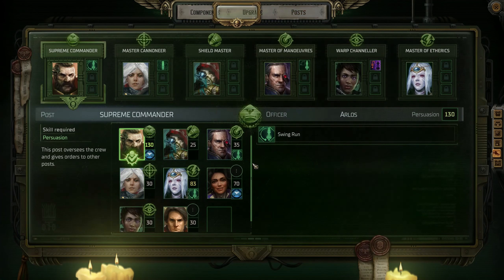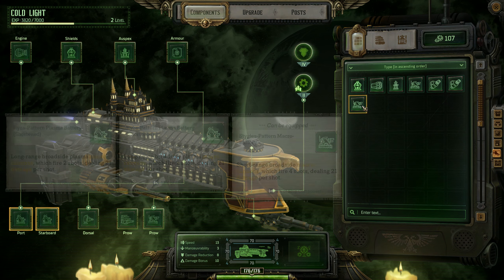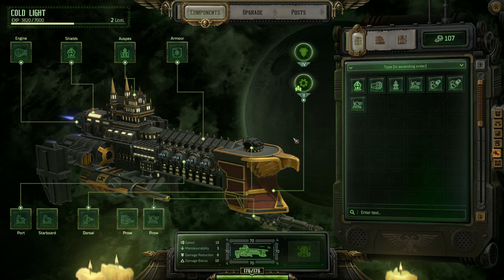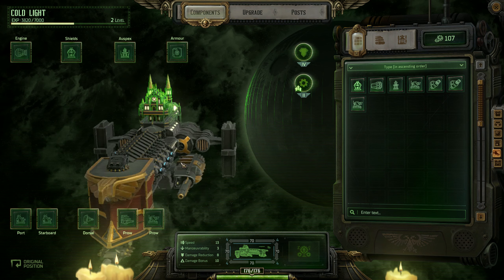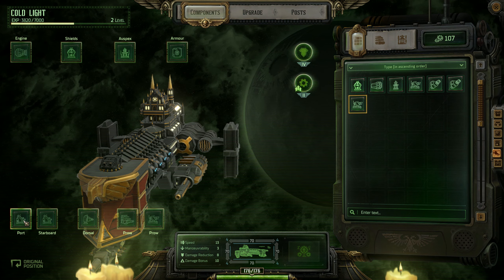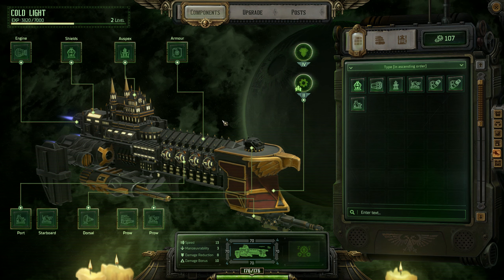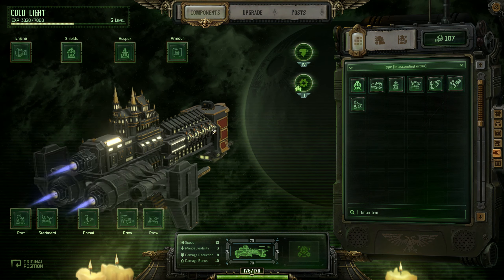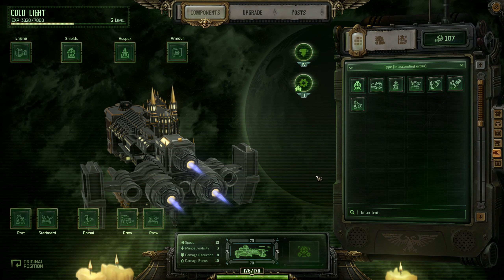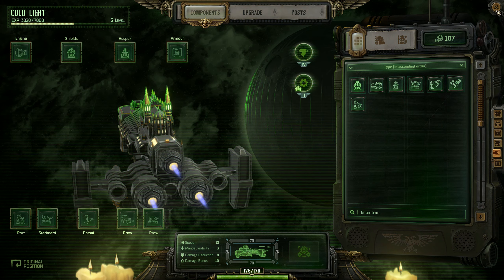Going to look at where the new gun I got went. I'll put that on the starboard side. Oh, it changes what both sides look like - the dorsal fan. So I've got the good one there: four shots, 21 damage. It does twice as much damage on my starboard side.